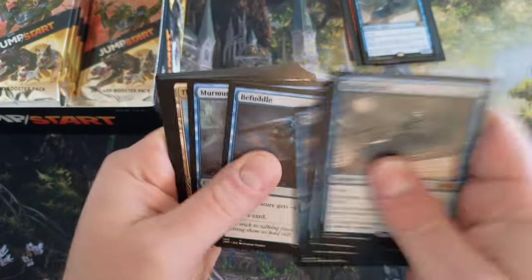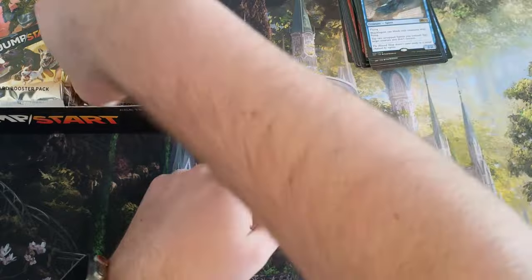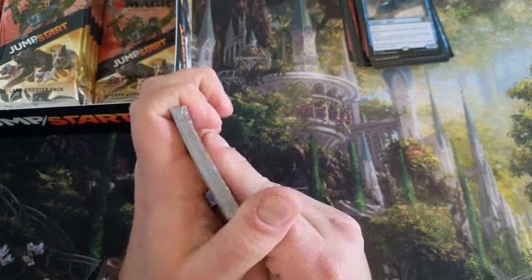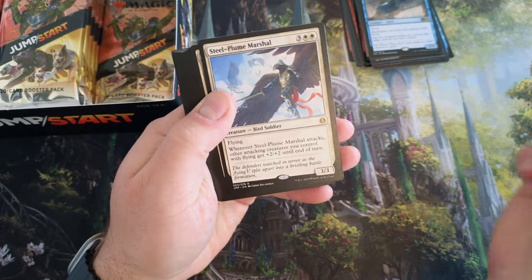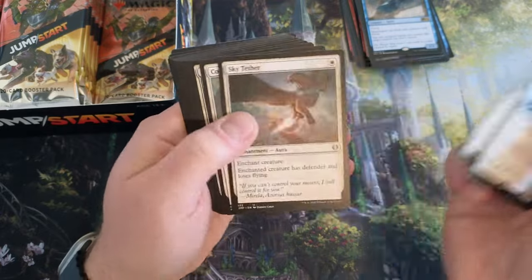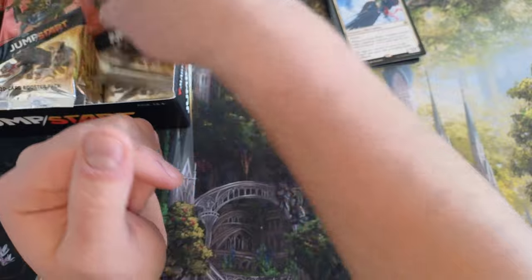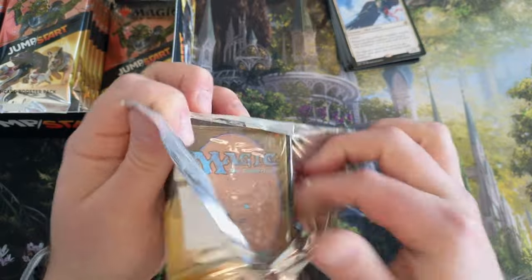That was not great to see. I've never opened a Jumpstart product on the channel, so I feel like it's a little bit blasphemy to open it and not play with it. I think there might be an angel in this one — there are a couple angels worth like 10 or 15 bucks. Steel Plume Marshall, even on slot, Pegasus Healer.